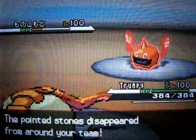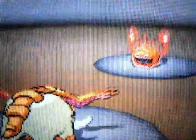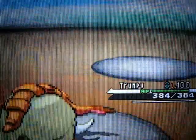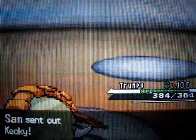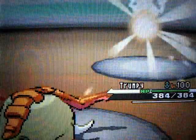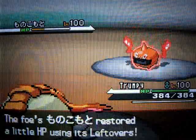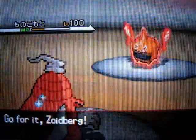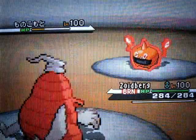A bunch of switching happens. He brings in his Kecleon, knowing that with my negative two special attack he won't take much from Overheat. I switch into Donphan, he puts up rocks, I spin away the rocks, and we do a lot of switching. This is a really important turn — he tricks me his Choice Scarf, I believe, and he could have killed Donphan quite easily.